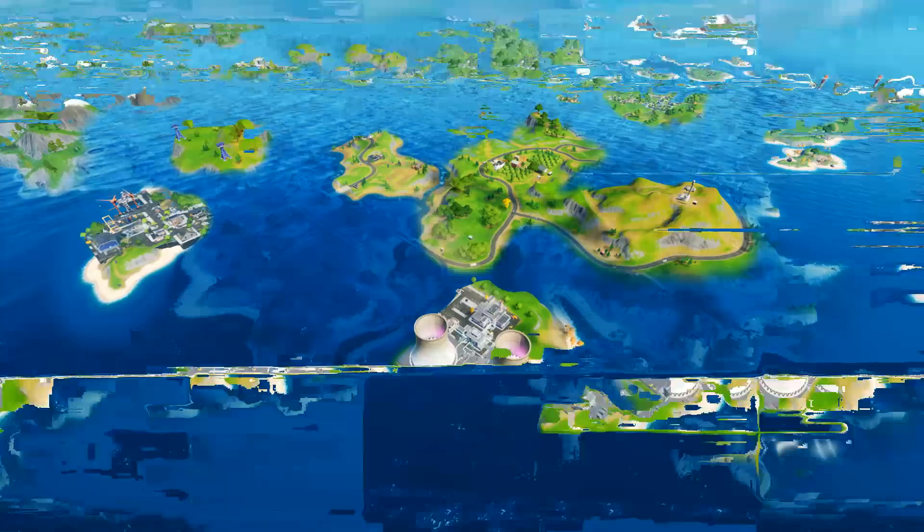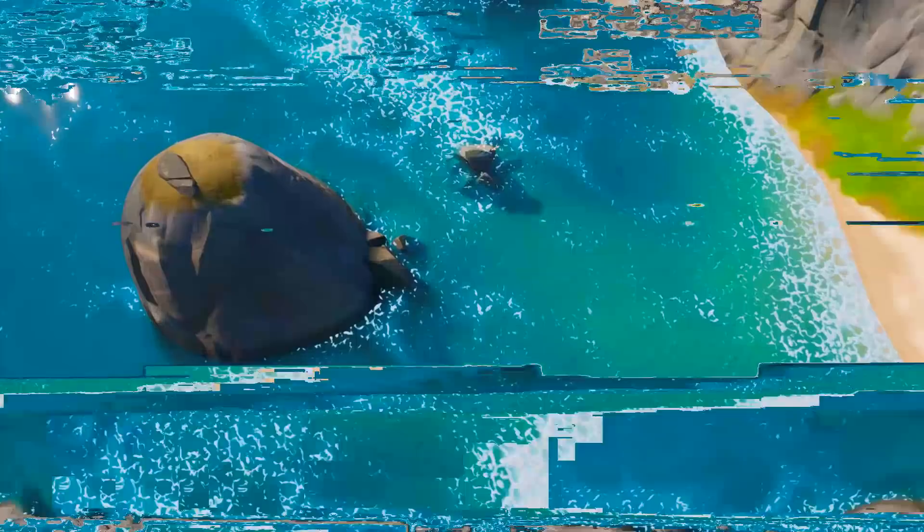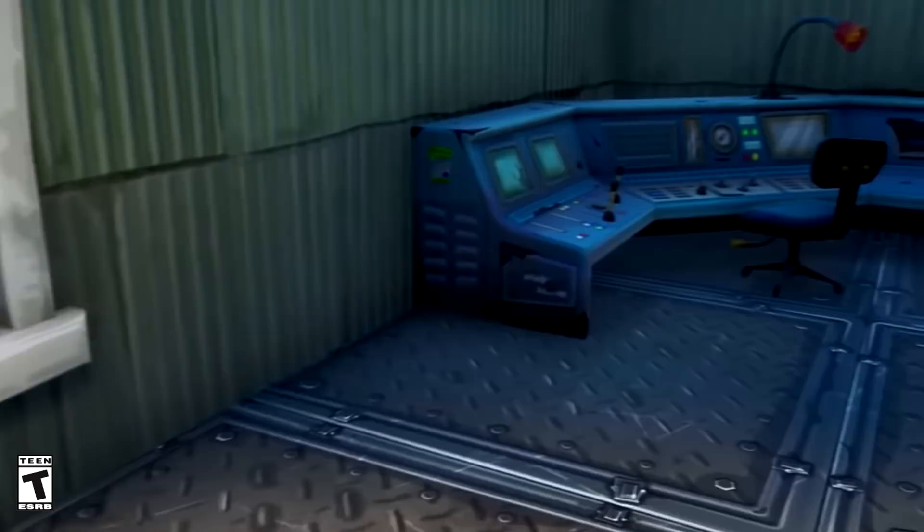The other poster with Peely swimming on top of the water and the shark underneath points to a new way of mobility for Season 3 — that is a shark. Kind of crazy, but it looks like it's going to be a new way of traversing around the map. We've got boats, we've got helicopters, and now we're throwing sharks into the mix. It's going to be pretty interesting.